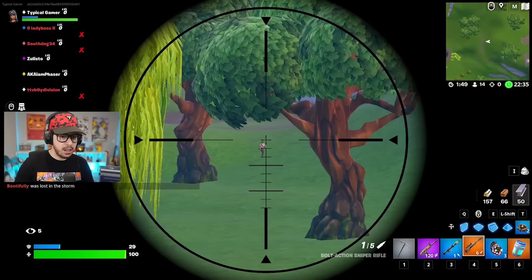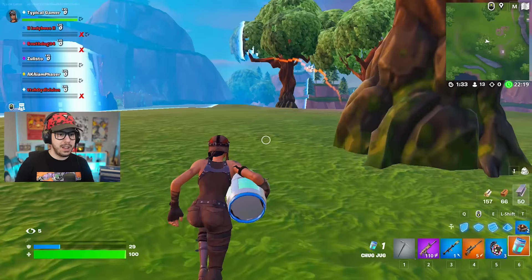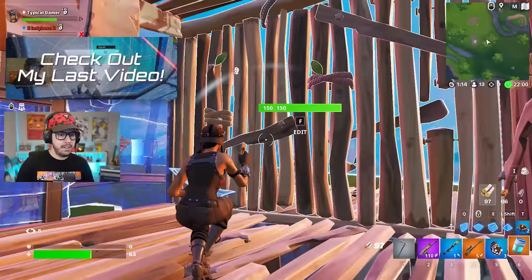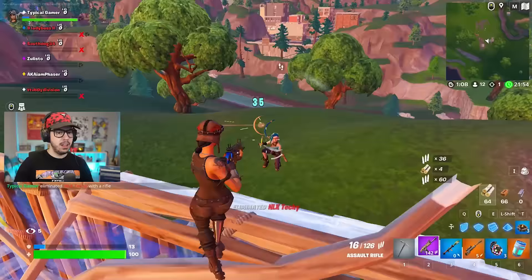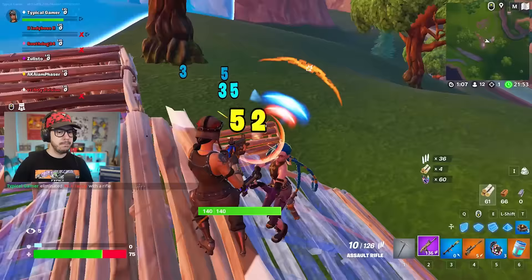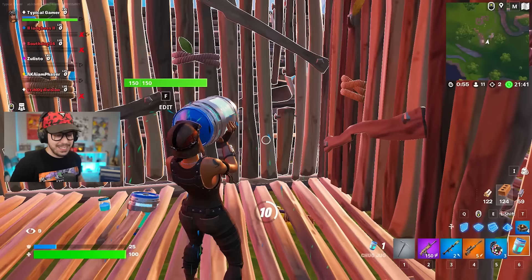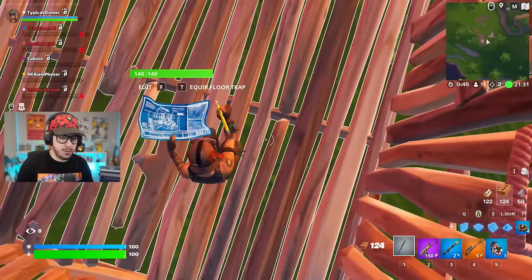I just hit him with a sniper — he's building, but it doesn't show the build indicator. We're just going to keep on moving. I should probably pop this chug jug. Two people down. I got to really heal up. There was nobody, and then just two people swarmed me — that was kind of crazy. This chug jug is an absolute miracle. Let's heal up to full HP.